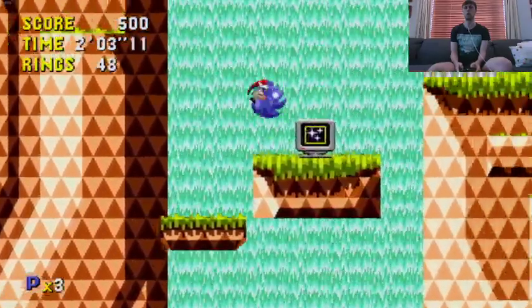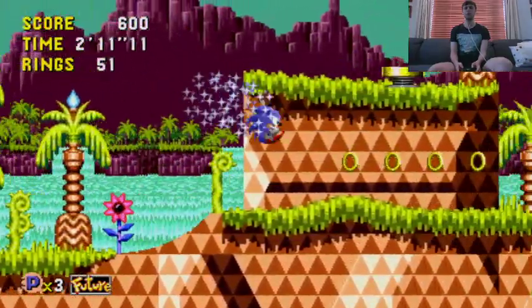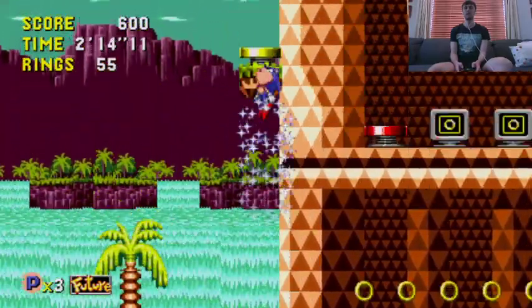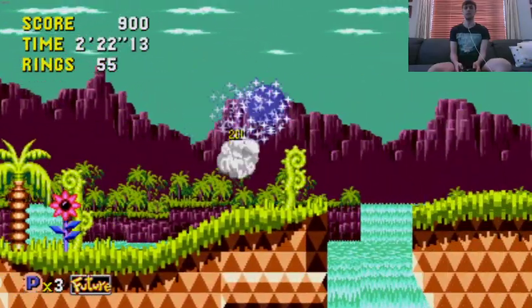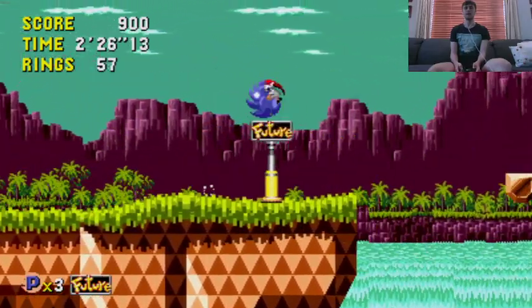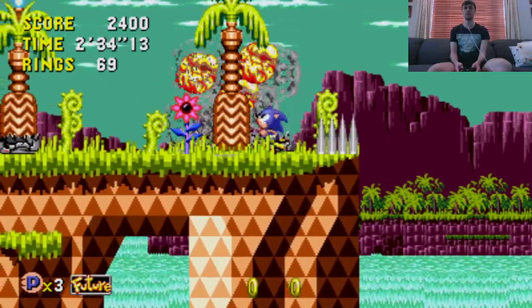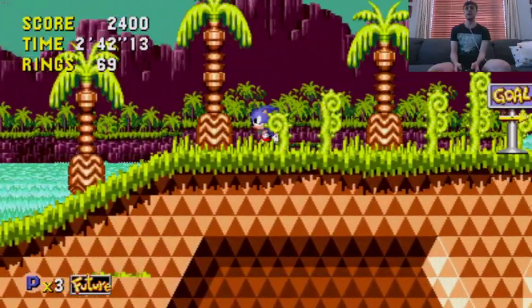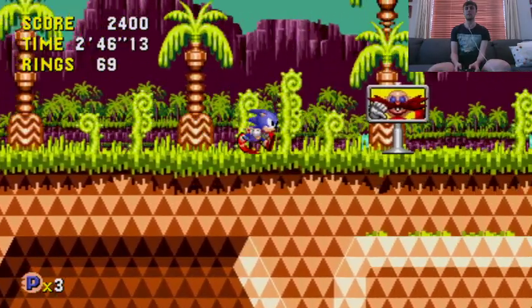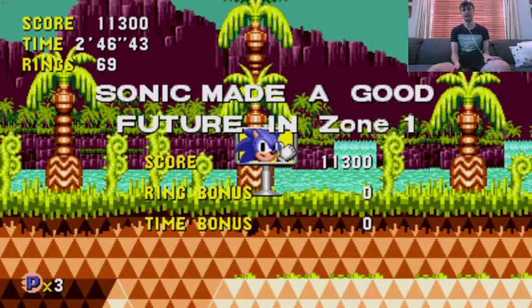There are four different time travel periods you can get to. If you want to focus on the game itself, you want to be trying to get into the past so that you can destroy the robot generator in every level. Every level has a robot generator, and it is one of two ways to get the good ending for the game. We've also gained 50 rings in this level, so we've also unlocked the special stage, which is the other way to get a good ending.